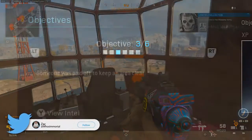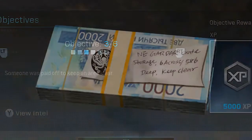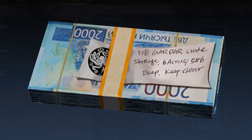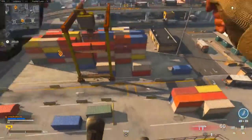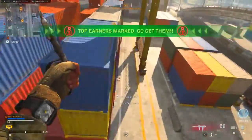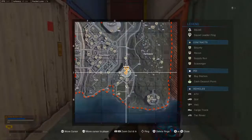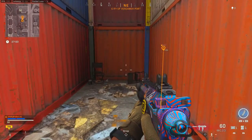Collect that and you are on to step number three. Objective three says someone was paid off to keep an area clear. When you view this intel, you see a note that says — presumably northeast — 'Guard our crate storage, six across, 586 deep. Keep clear.' This one is a bit more confusing since the clue is not as obvious, but we are headed back to the port area once again. This time you want to land in the center area where there's a bunch of shipping containers. There's one little spot in the middle of the containers that's actually accessible on foot. When you go in here, run all the way back to the back of it, and you'll find another piece of intel you can collect.